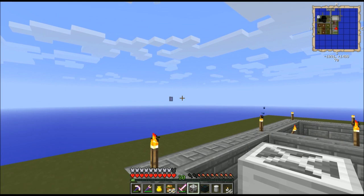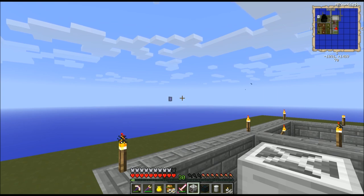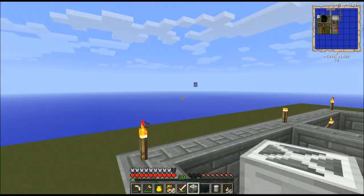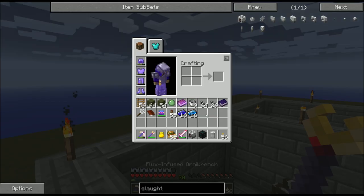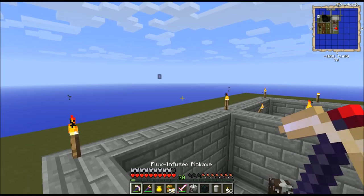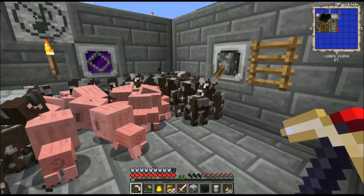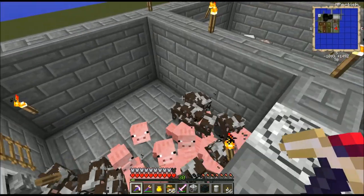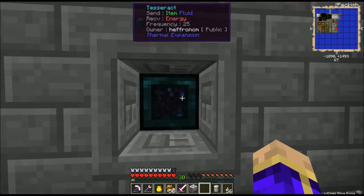If you notice, there's an ender portal off in the distance. One of the times I bounced back and forth through the portal, it tried to put me over there and then found out this portal was actually closer. It's a little strange — I should probably fly out there sometime and see if it goes anywhere new. I've got a whole bunch of baby animals in here waiting to grow up, and once they do, well, bad things will happen to them.